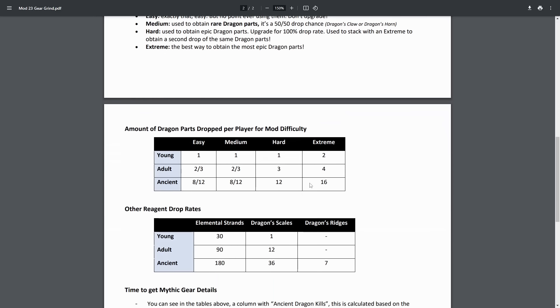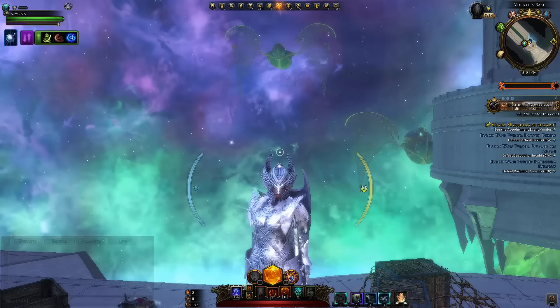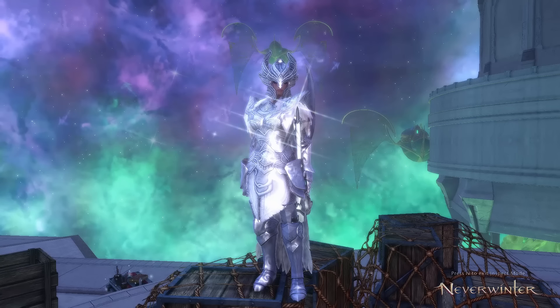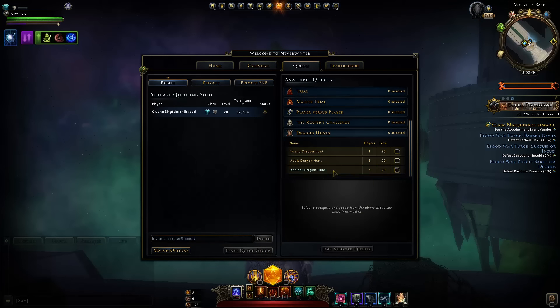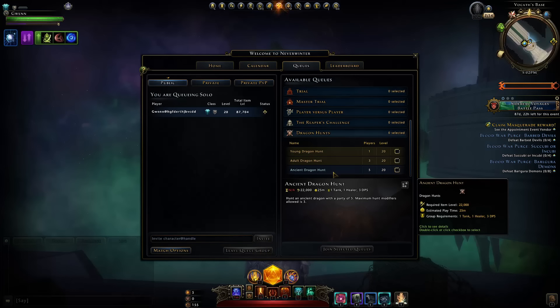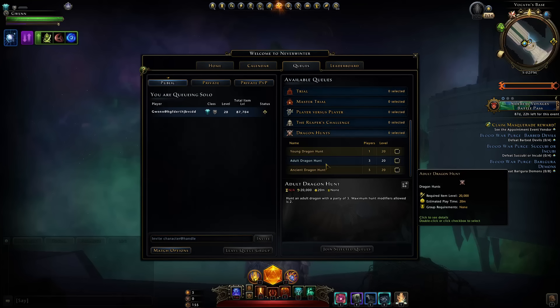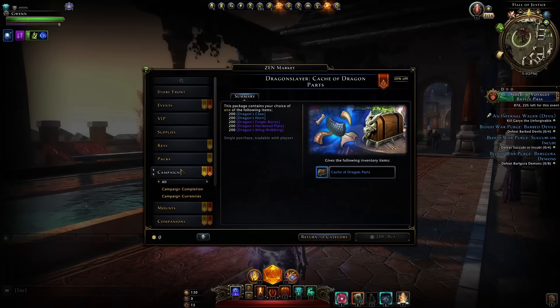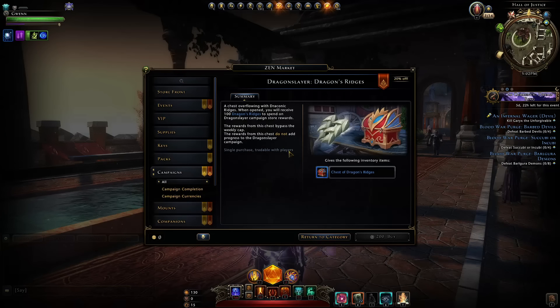You use different modifier types to get different dragon parts, and the amount you get depends on the rank of dragons, so you want to do ancients. I generally only use hard modifiers, not extreme ones. You need to get a group together for ancient dragon hunts — five players required. You can get three players and do adults to get most of what you need, except the ridges, which you could purchase here. That would be the most budget-friendly approach.